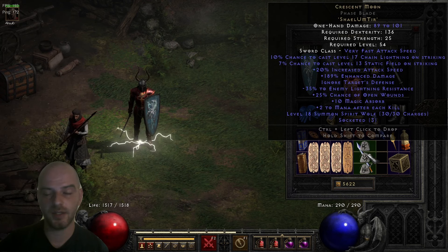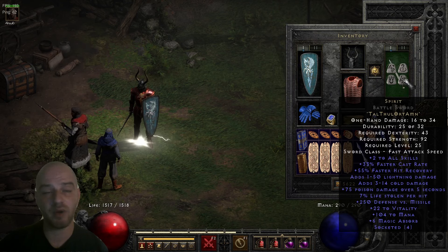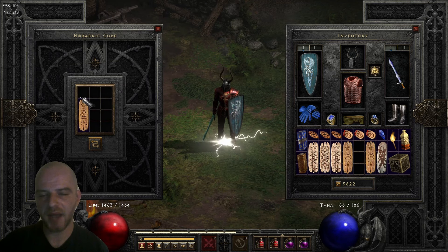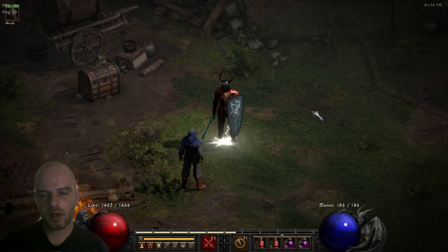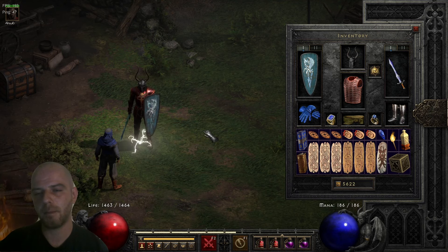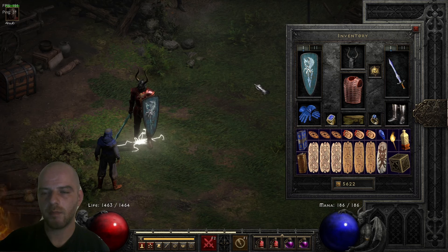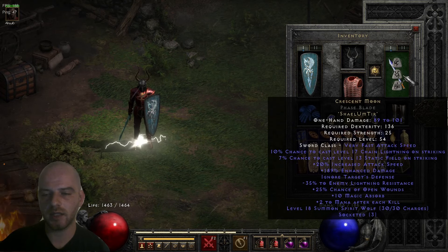Because of the minus 35% enemy lightning resistance, this runeword can dramatically increase your damage output if you're playing a Tesladin. I'm specifically playing this character this second ladder season, so this is a very strong upgrade coming from a Spirit sword. At a later point if I get items like the Griffon's Eye helmet or lightning facet gems at five-five, combined with a lightning grand charm, this will make clearing all manner of monsters very easy.